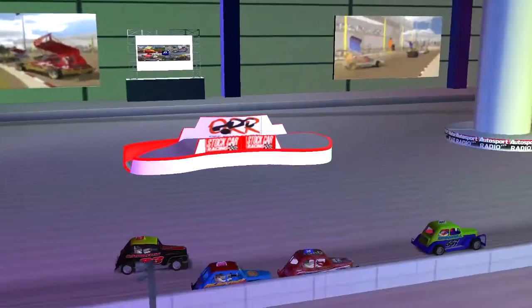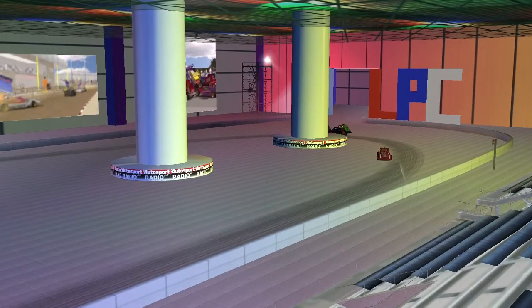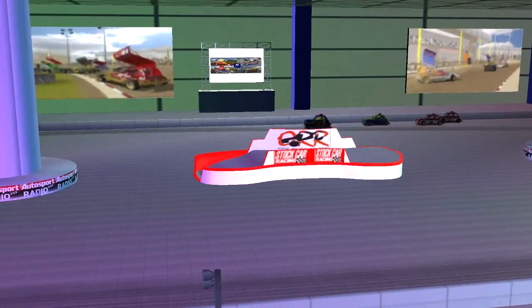957 Graham comes down the inside; 83 Singleton can't make the move stick at the moment and has to drop in behind. The bumper goes in again and this time 145 Kinton is planted well and truly on the far side.